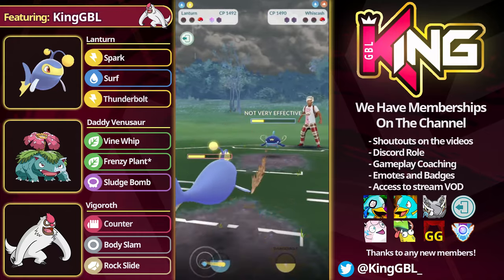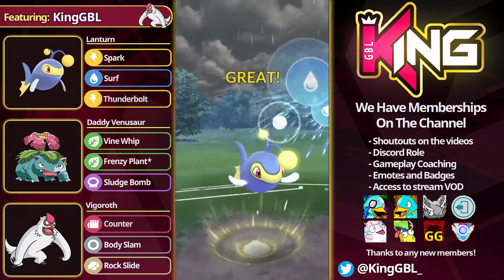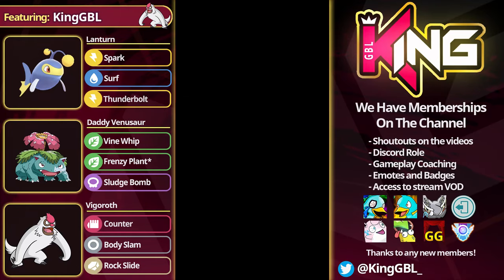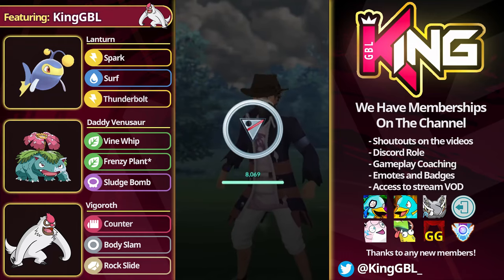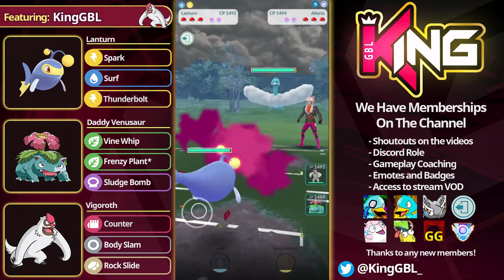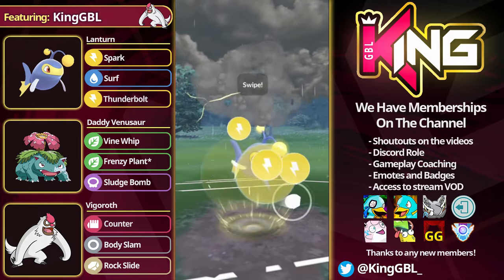What you might also find is you'll get Mudboy safe swaps like Whiscash. If the opponent builds up to 9, you disrespect the move — even if you have to go down a shield with your Venusaur. Oftentimes if they're safe swapping a Mudboy, it's double Mudboy. So what you can often do is shield up a Blizzard, farm it the whole way down, and basically look to even swap out into your Vigoroth against the Flyer in the lead, and you'll most likely find something in the back that Venusaur can deal with.